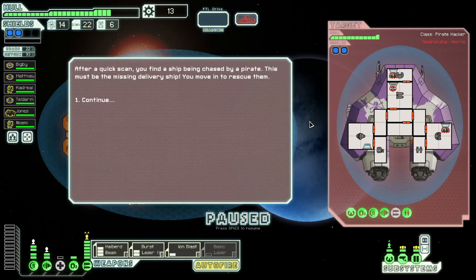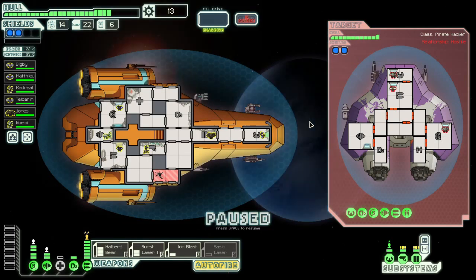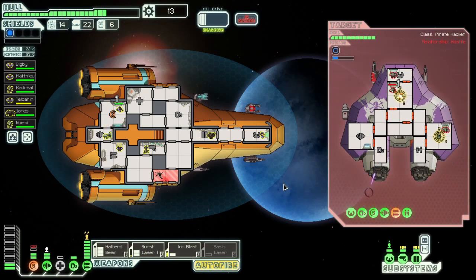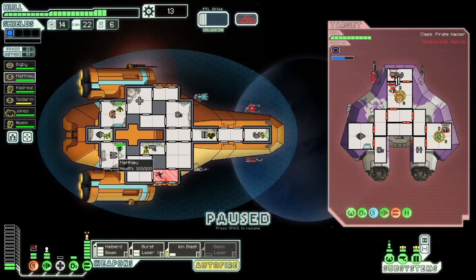Merchant delivery. You begin to scan for the lost ship. A quick scan finds the ship being chased by a pirate. Let's move in to rescue them. These guys don't have much shields. That's a triple firing laser, that's a single shot, and that's a medium grade missile. I'm going to set the auto fire to harass their shields, and then it's simply a case of waiting for our other weapons to come online. I'm going to get the burst laser to fire when ready, because I don't really want that missile around any longer than I have to.